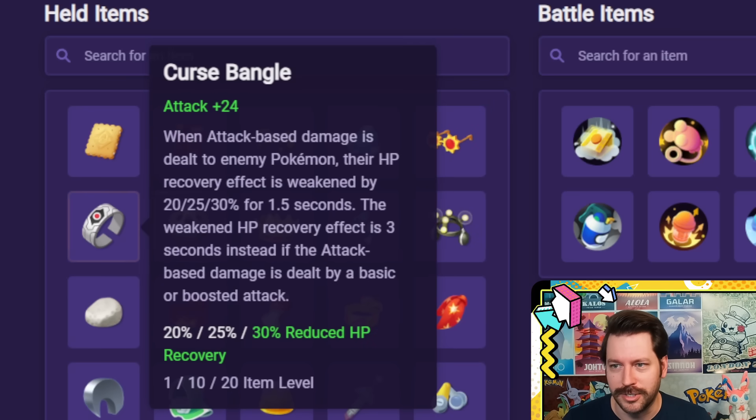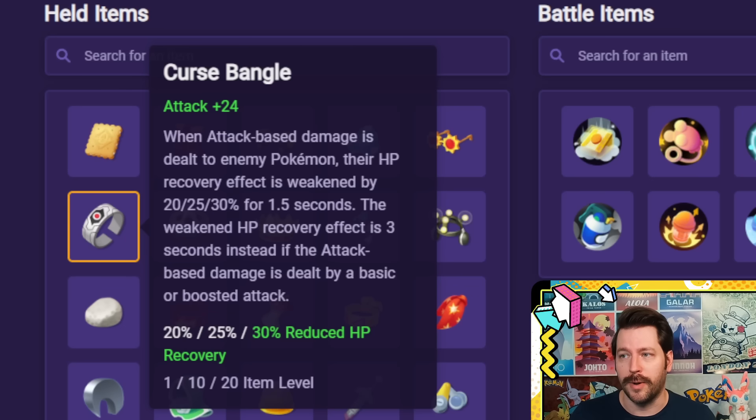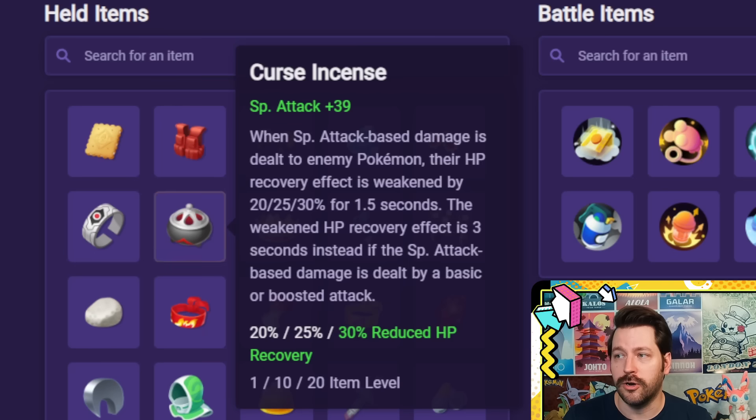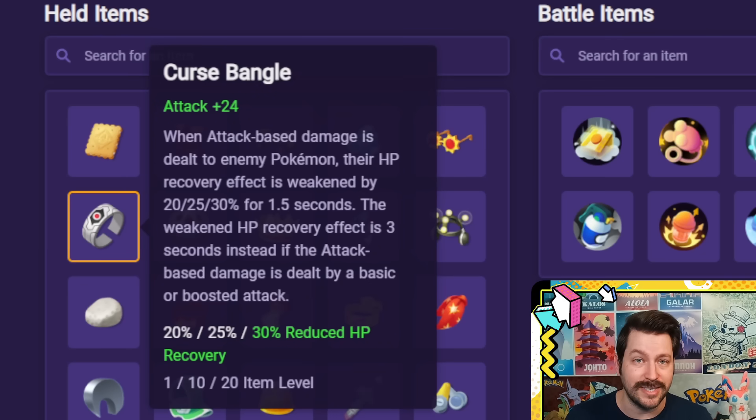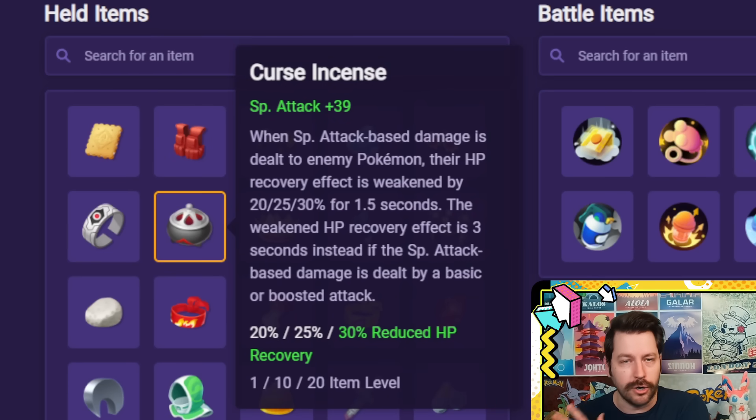The Curse Bangle and Curse Incense are the newest items added to Pokémon Unite, and these items will reduce healing that your opponents receive when you hit them with your moves or basic attacks. The Curse Bangle is based off of attack damage, and the Curse Incense is based off of special attack damage. There are more Pokémon that work well with the Curse Bangle for their basic attacks, and more that work with the Curse Incense for their moves. There are also a couple of bugs going on with these items right now, but in general they're still very, very good items for many characters inside of Pokémon Unite.